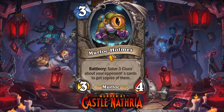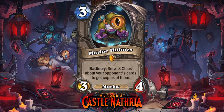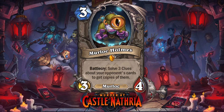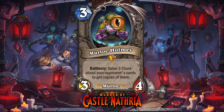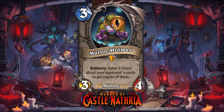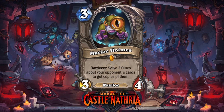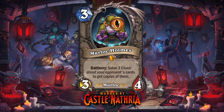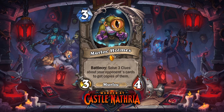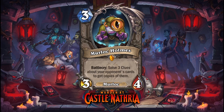Just like the duels treasure, it's a 3-mana 3/4 Murloc — this time a legendary, not a rarity-less treasure — with Battlecry: solve 3 clues about your opponent's cards to get copies of them. What this actually means is you get a selection of 3 cards and you have to guess which one of the 3 was in your opponent's starting hand. If the opponent has played a bunch of cards, it should be easily achievable. You've seen them play the cards. If you play Murloc Holmes in your deck, you'll keep track of that, and if you're using some sort of deck tracker, you'll probably know.